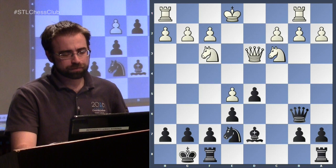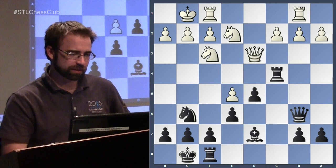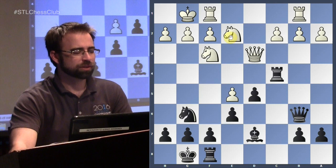We want to infiltrate on the light squares on the queenside, so here comes the rook. After this, black played a move that very sneakily prevents white's intended next move — but white played it anyway, missing the threat. So here it's white to move and blunder. What's the obvious move? Why did you put your knight there?